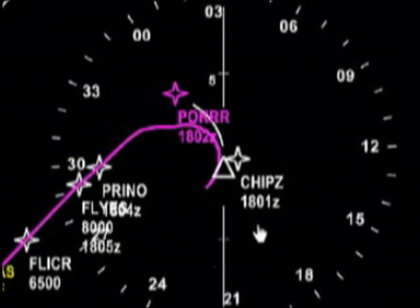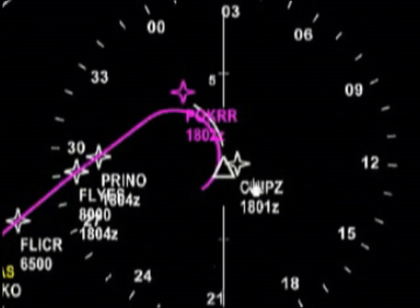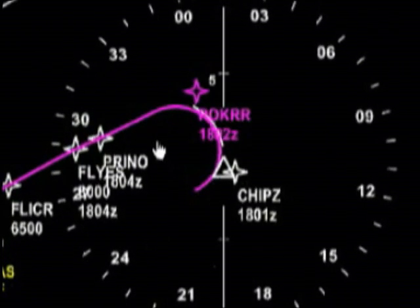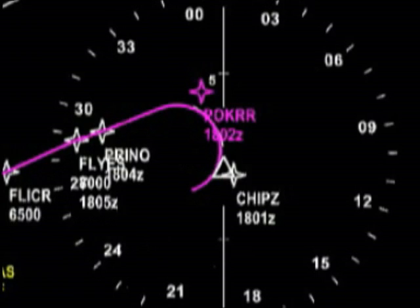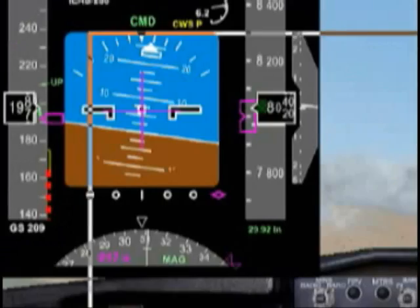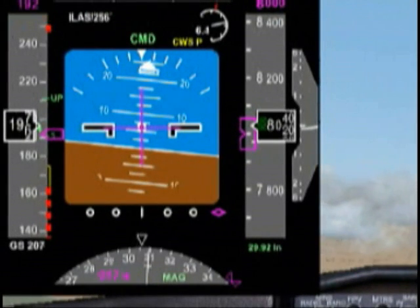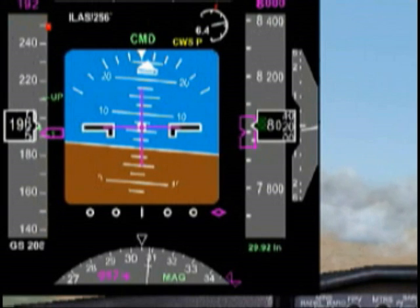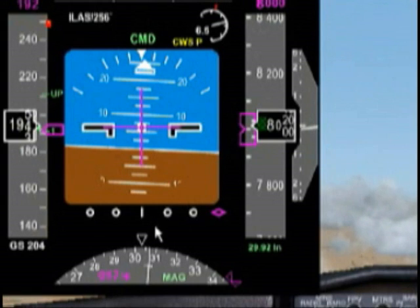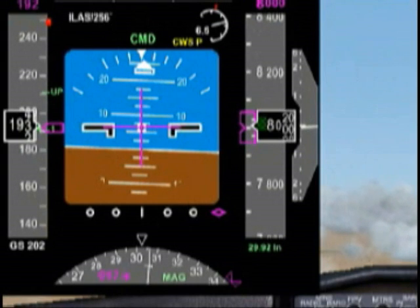I'm making a left-hand turn and we're just going to be going into PRINO. Everything looks good. At this point I've disconnected the VNAV and I'm just going to manage speed myself — dropping it down to about 190 knots. I'll go ahead and set flap 1, and I will wait for the glide slope and localizer to come alive.